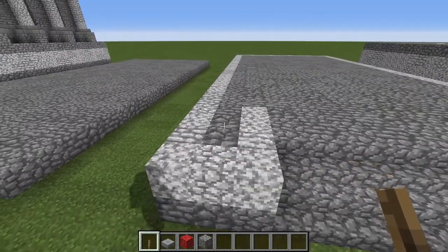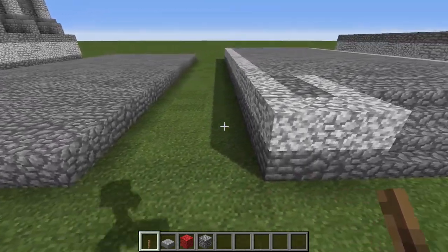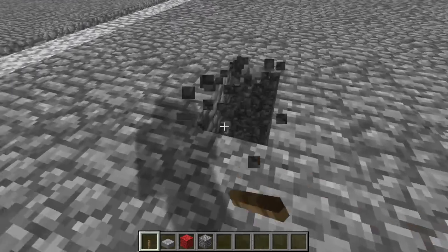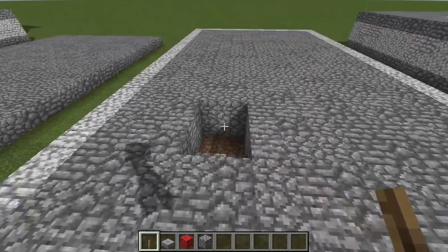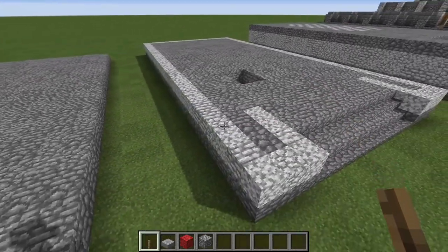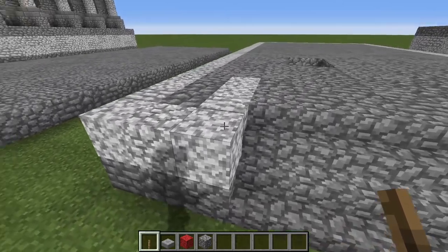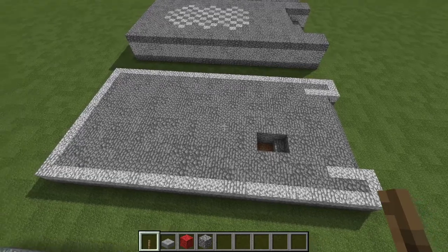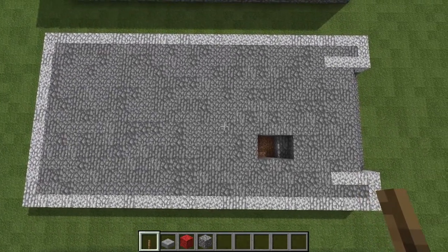Now we're going up one more block. You can fill in all your base back here with cobble, or to save some materials you could leave the space hollow and fill it in with dirt. It's only the exterior blocks made out of diorite that you need to place. Go around and place a ring of diorite all the way around the rectangle.